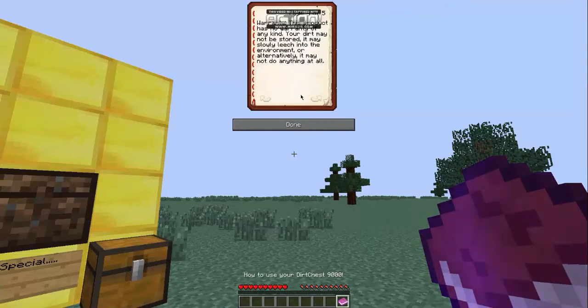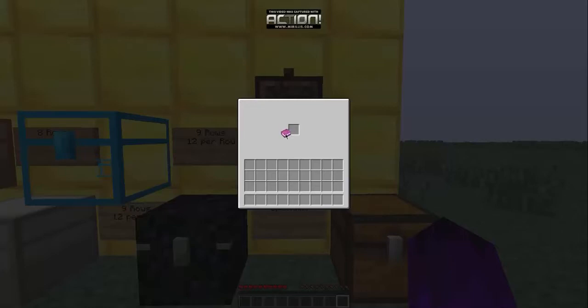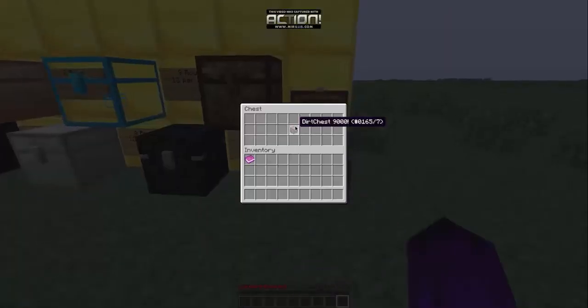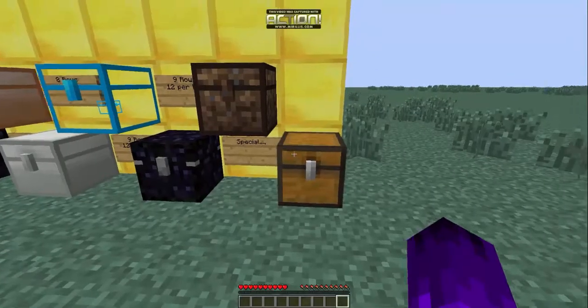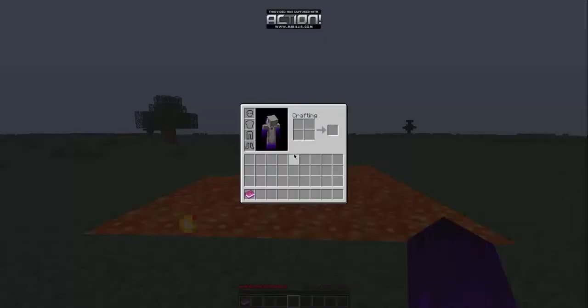The book continues: 'This product has no warranty of any kind. Your dirt may not be stored, it may slowly leach into the environment, or alternatively it might not do anything at all.' You can only store dirt in this chest. To craft it, you just put dirt around a regular chest.